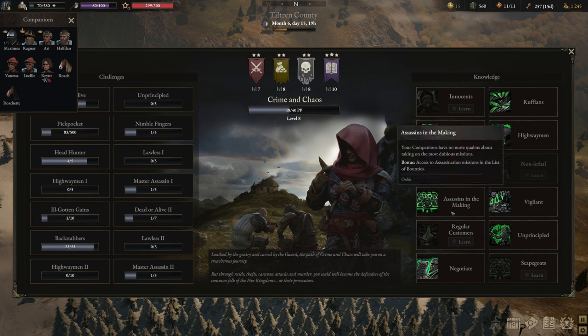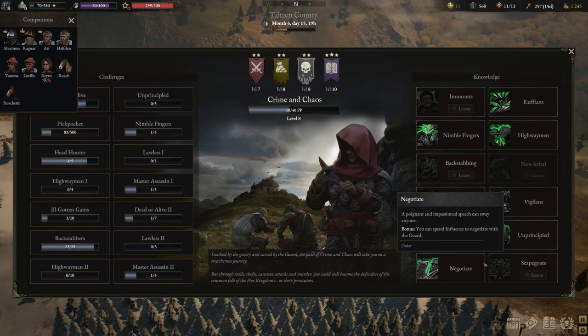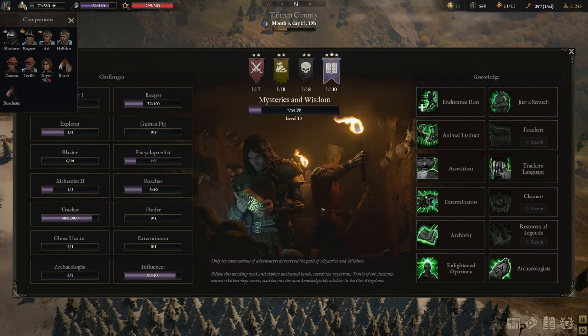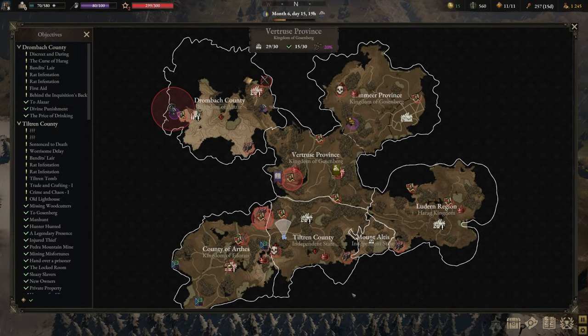Instead, you want to focus on assassins in the making first, so you can also have access to assassination missions — another one added to the list for extra bounties. Same with the unprincipled. Negotiate can also help you big time if you're dealing with the guards. If you're especially on a limited or Iron Man save, I think being able to escape from those super brutal encounters is essential. Then last but not least, we have mysteries and wisdom. It seems like this one is the easiest to upgrade from all — looking at the levels: seven, eight, eight, and ten. This one heavily focuses on exploration, and that is why I think you should just quickly visit every single biome.